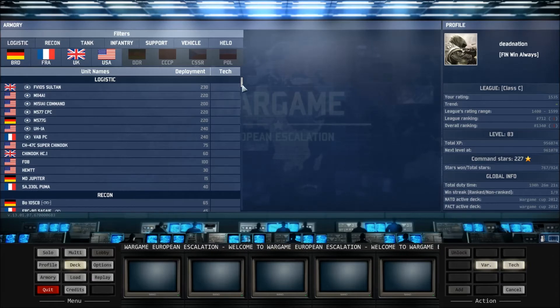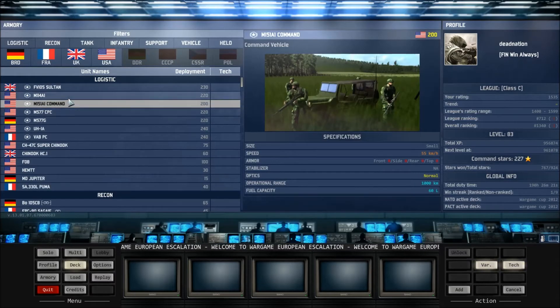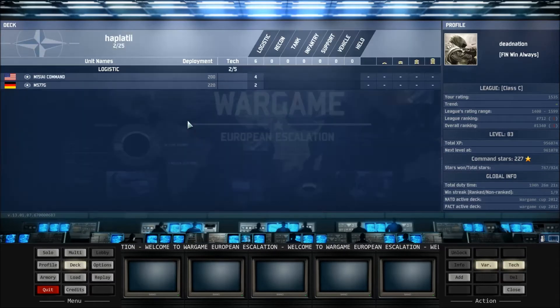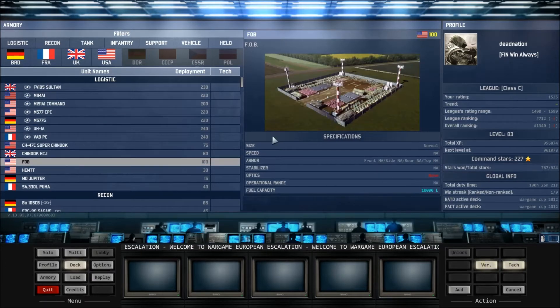For example, 5 from logistic. These are command recycle or command armor, and you always have to add some of these to your deck. Let's take the Charm. Then you need a FOB — it has lots of supplies and you can use them. So you need these.